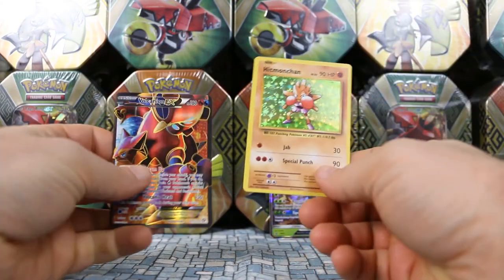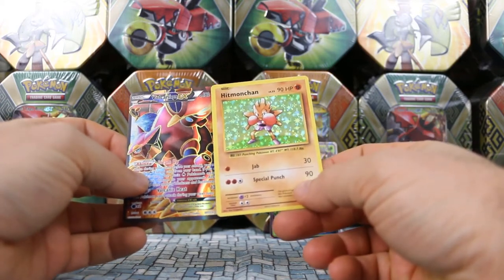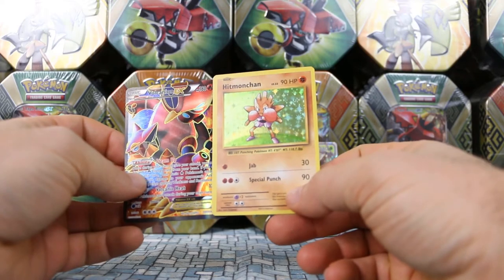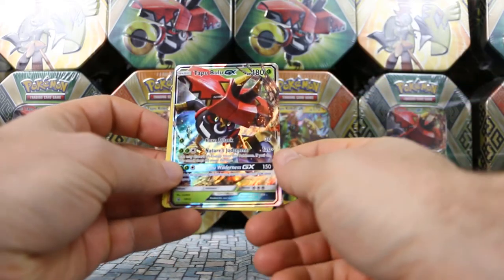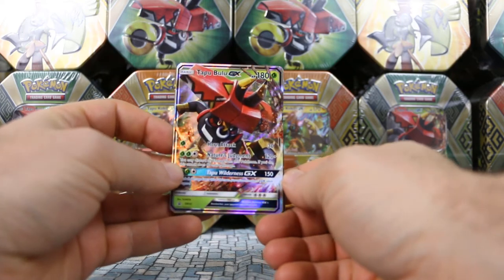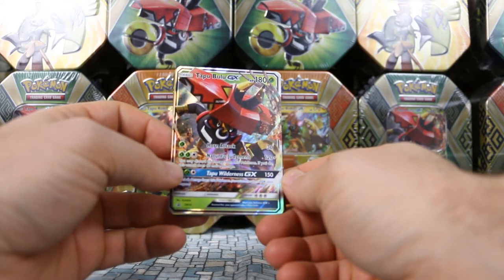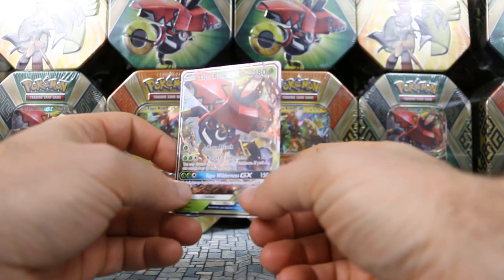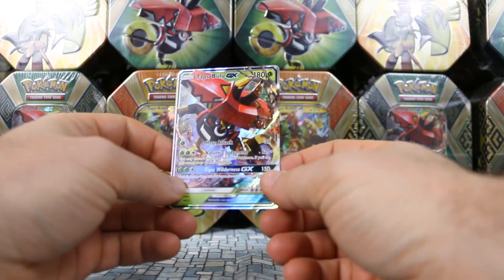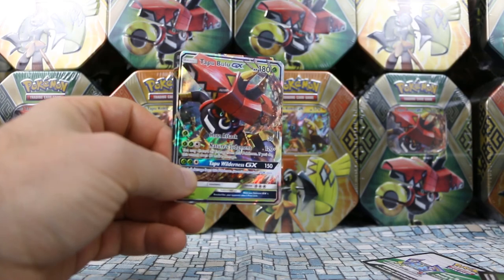But we did manage to get a Volcanian EX Full Art from our Steam Siege pack, and also a Hitmonchan Rare Holo from the Evolutions pack. And that's all to go along with our Tapu Bulu. Anyway, thanks for watching. Hope you enjoy, and stay tuned for more videos. There's a ton of releases coming up in June as well, and a few in between that I'm getting in also. Until then, see you next time.